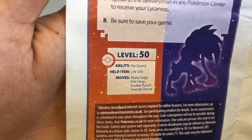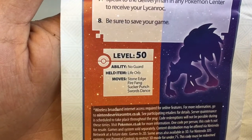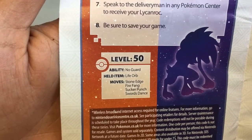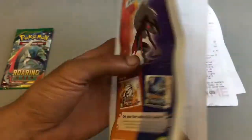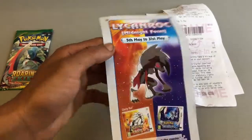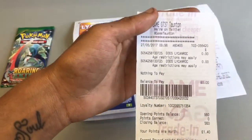Speak to the delivery man in any Pokemon Center to receive your Lycanroc, and be sure to save your game. Here are some of its abilities: ability is No Guard, its held item is Life Orb, its moves are Stone Edge, Fire Fang, Sucker Punch, and Sword Dance. It's level 50 — pretty cool.